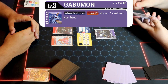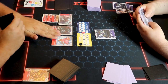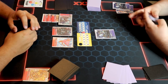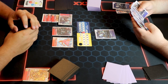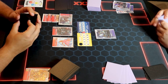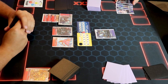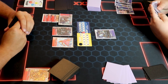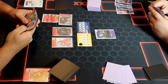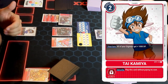Blocker happens, this Gabumon inheritable says when destroyed draw two and discard one. We're going to pitch one of these Chimaeramon cards. How many cards do you have in your discard? I have five cards in my trash — it matters with purple. I can't get over your blocker so with the free memory I'll drop a Tamer. On my turn my guys get plus one thousand attack.